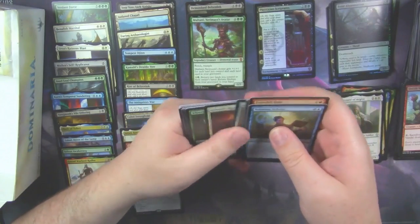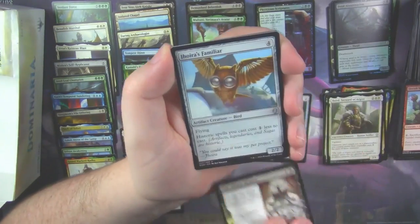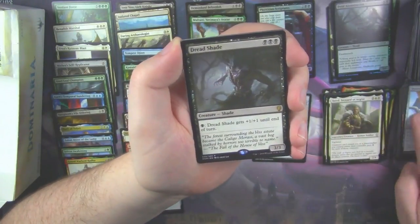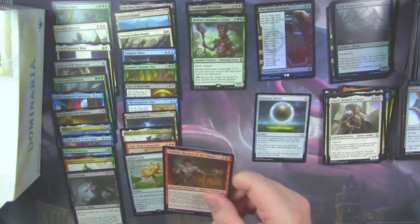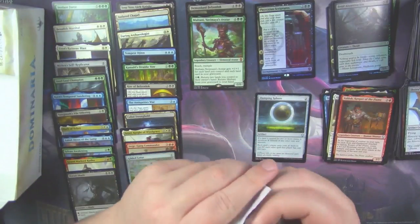Starting strong here with the Tolarian Scholar. The Eldest Reborn. Jodah's Familiar. And our rare is a Dreadshade. With a Valduk, Keeper of the Flame, as our Legendary Creature.